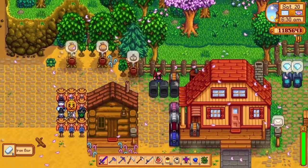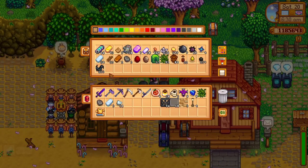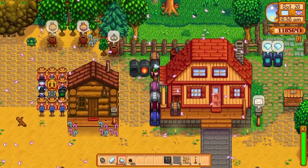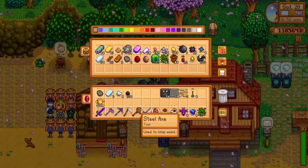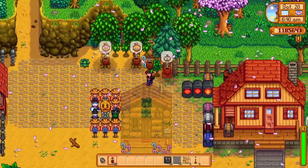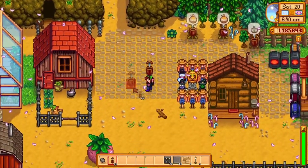Rain totems — they really are a hidden gem. You will unlock the rain totem at level 9 foraging and it will cost you 1 hardwood, 1 truffle oil, and 5 pine tar to craft. Initially it might appear that the rain totem is very expensive to craft, but actually it's not that bad.